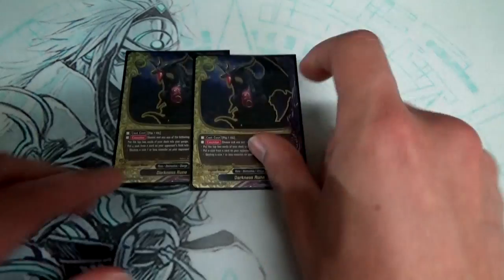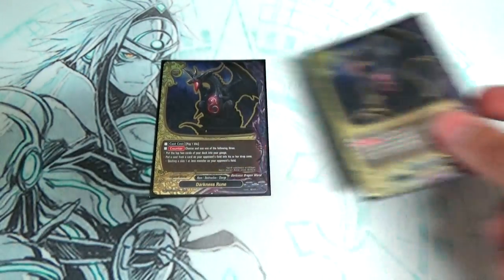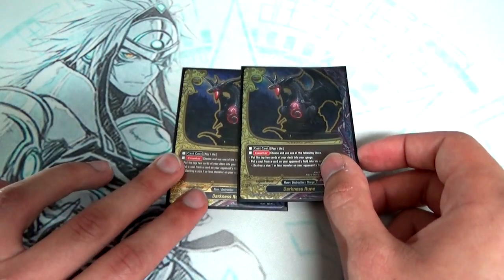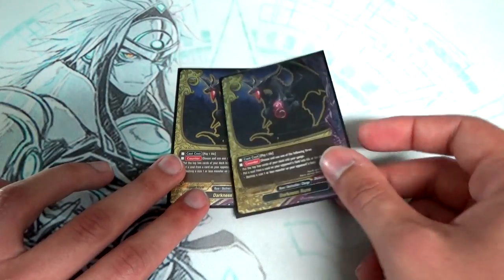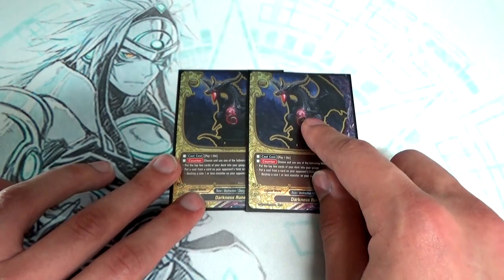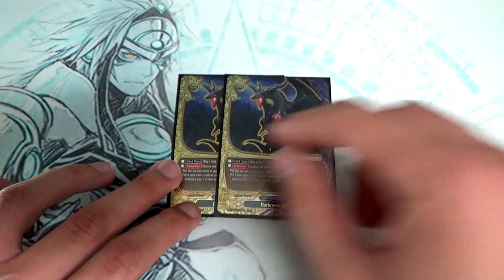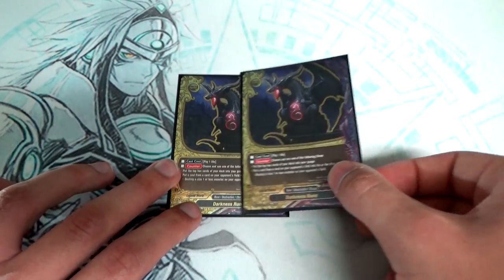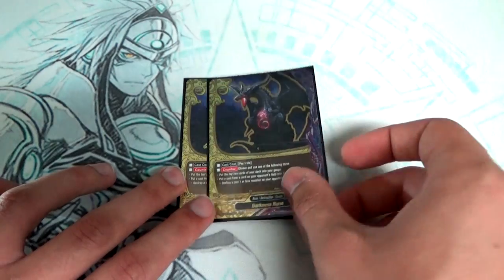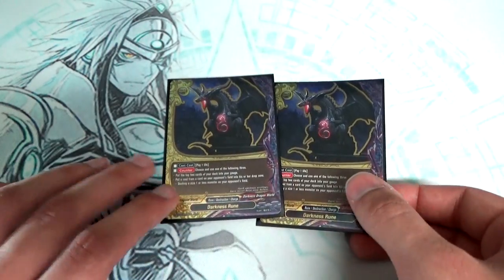I'm running 2 more copies of Darkness Rune in the sideboard. I haven't had a strong reason to keep two here — I might drop it down to one and put in another Vyshaw or Brethren Guard. Paying a life late when your life is low kind of sucks, and killing off size ones isn't that big a deal in the current meta. The 2 copies in the main deck work fine.